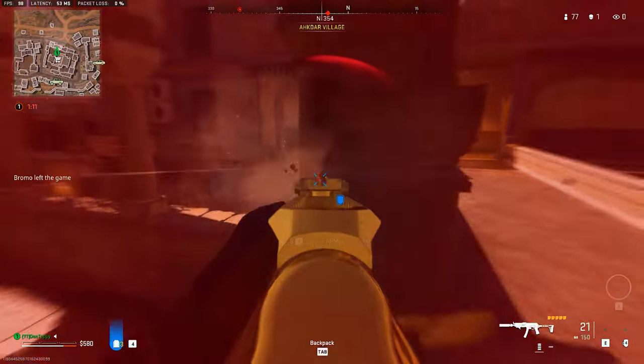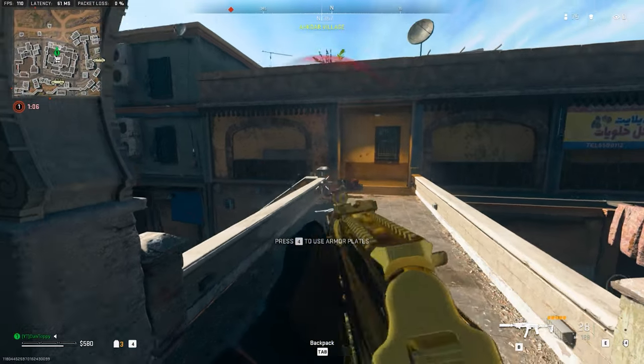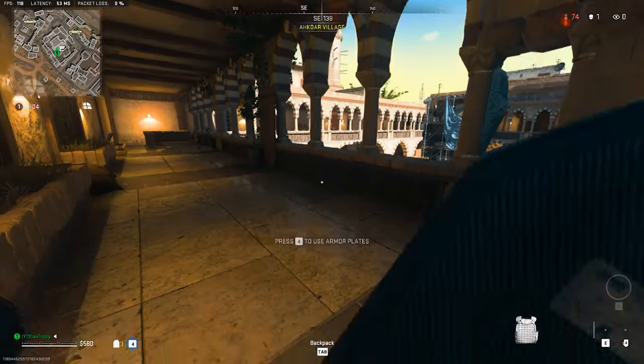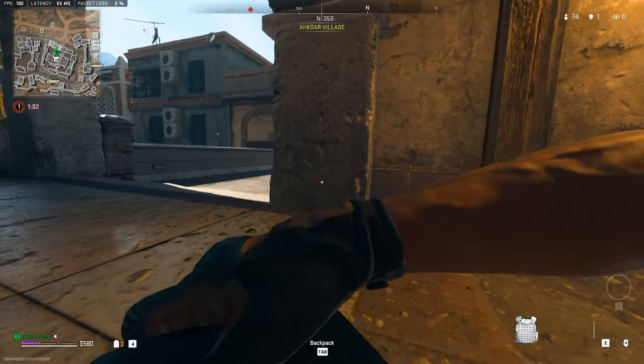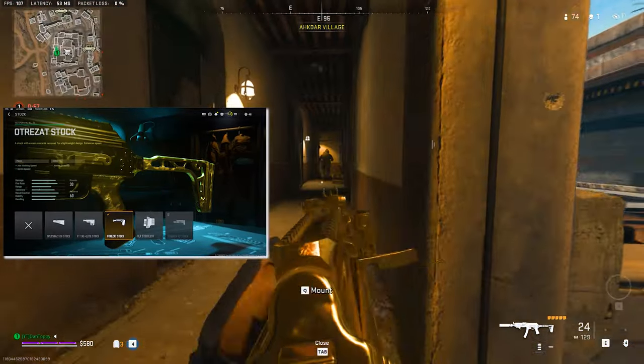This class is a great sniper support weapon built for maximum speed and damage per second — for those really close situations where you'll easily outgun players in close quarter fights. For the stock we've got the Otrazat for more sprint speed and aim walking speed.